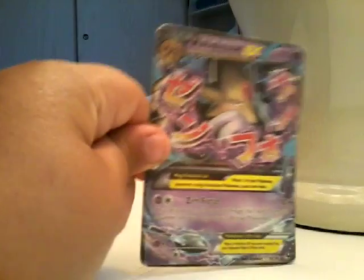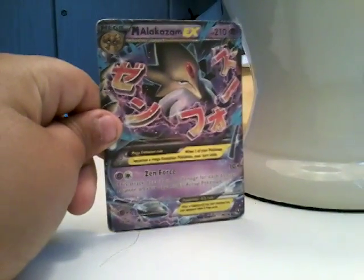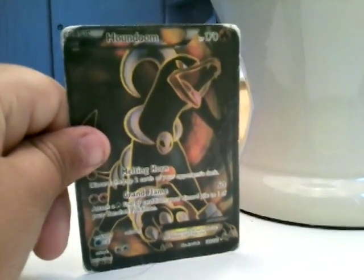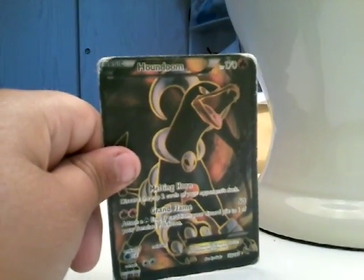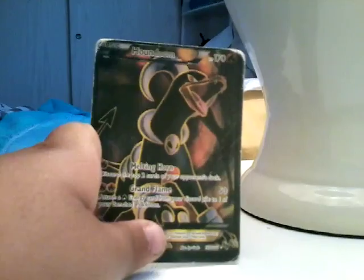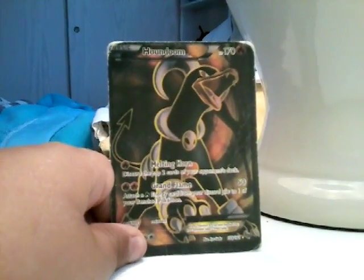I have Steelix and Mega Alakazam. Now we're going to have this card — Houndoom, or Honbon, or Don, I think that's the name. And this is an EX, because every EX has something in the bottom, like right here when I'm pointing — that's only when it's EX. This doesn't say EX, but it does say EX, or it could be a fake one.